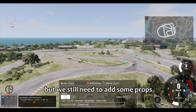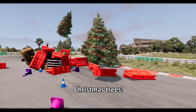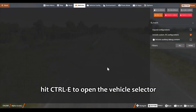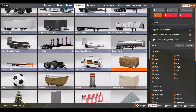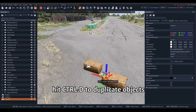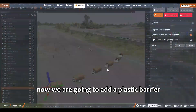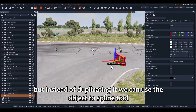Now our rally stage is ready, but we still need to add some props like bales, barrows, cones, and Christmas trees. Hit Ctrl+E to open the vehicle selector. Scroll down and find a prop to add to the stage. Move it into place using the keyboard keys: 1 for position and 2 for rotation. Hit Ctrl+D to duplicate objects. Now we are going to add a plastic barrier — but instead of duplicating it, we can use the Object to Spline tool.